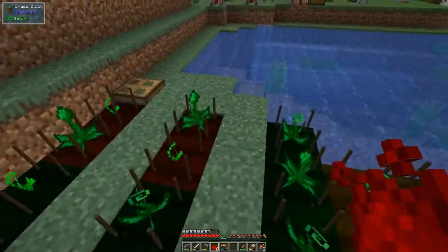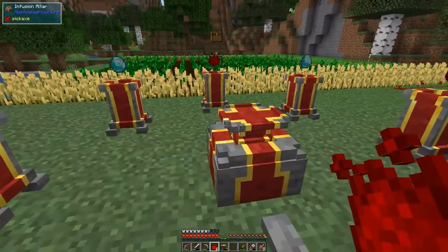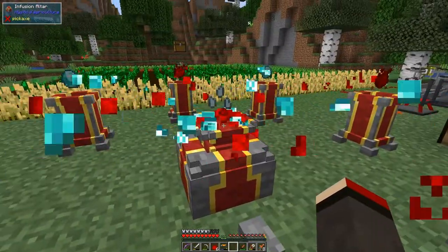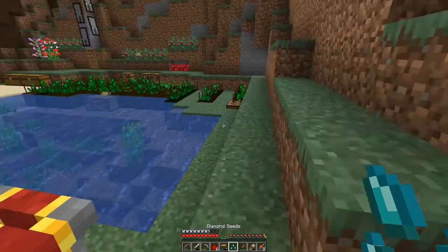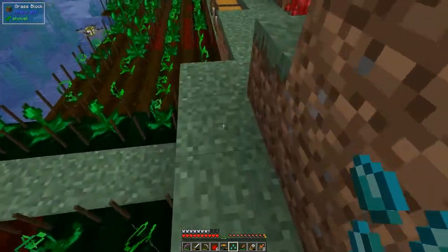I've got the seed base. Simply put that down in here like that, press the button, and there we go - we've got our diamond seed. Now we'll wait a few seconds for it to finish. This will give us basically an infinite number of diamonds.